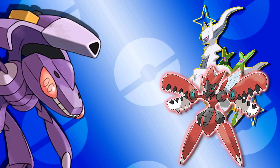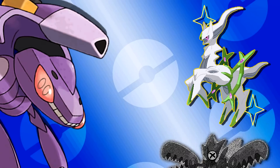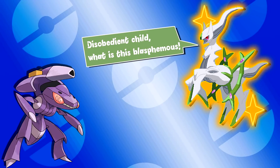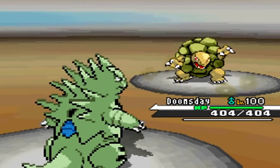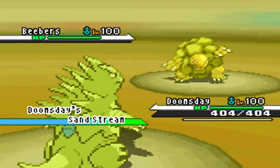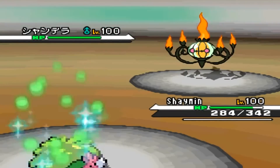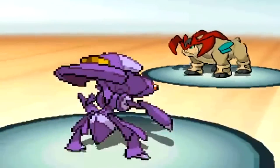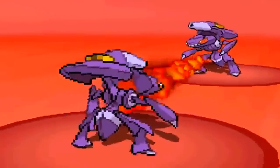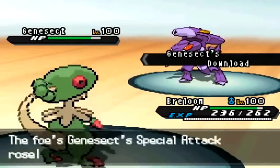Genesect first burst onto the scene in Black and White 2. Players who had played the unofficial Dream World OU metagame in Black and White 1 — a metagame where unreleased Pokemon and unreleased hidden abilities were allowed — had already been aware of its insane power, as it established itself as one of the most terrifying Pokemon in that tier. That was in a metagame with unrestrained Sand Rush Excadrill and Shadow Tag Chandelure. In Black and White 2 OU, Genesect was instantly and unequivocally the best Pokemon, with STAB U-Turn, a perfect special attacking movepool, great speed, and its Download ability powering its already high attacking stats even further.